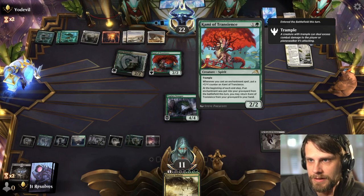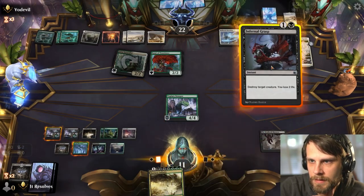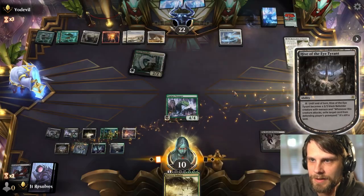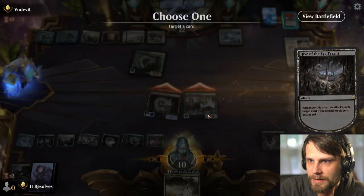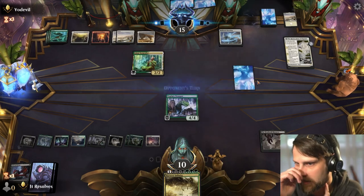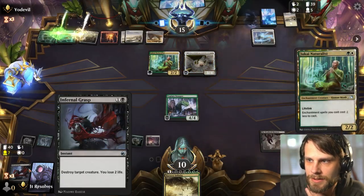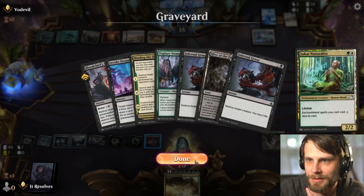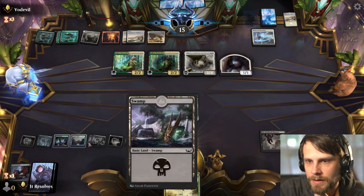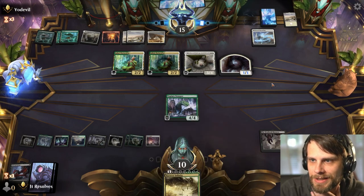Kami is back. Let's gain some life. I'm holding off on the Harness Infinity play because I don't think we have to do it yet. This has vigilance which is great. Let's get that Kami out of there. Next turn might be Harness Infinity time because we're going to have good things to hit — like Architect of Restoration, which I really don't want them to have. We've got plenty of removal as well if we do Harness Infinity. Seven mana leaves us three, but we can still do it at instant speed.